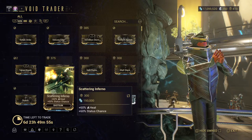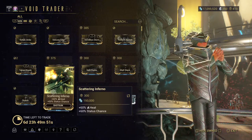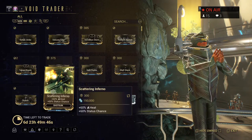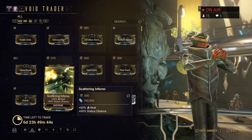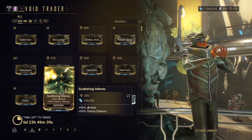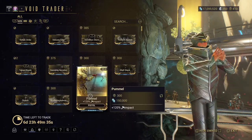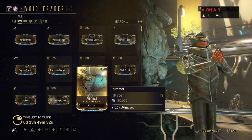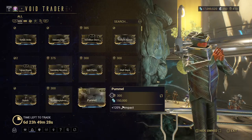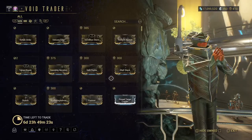To get the TennoCon relay, go to your Market in your ship — the very first thing you'll see is the TennoCon 2020 kit. It's about $24.99 — that sounds right, though I'm not 100% sure.